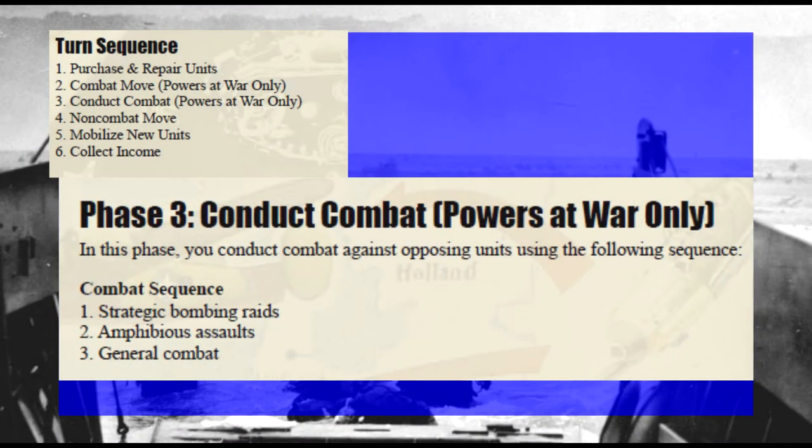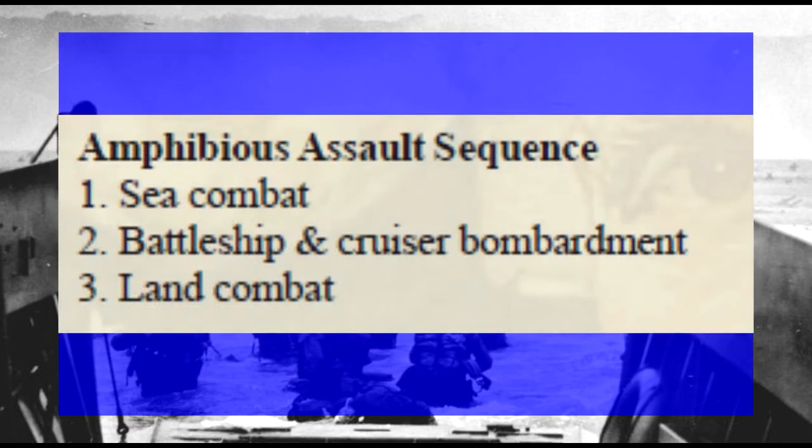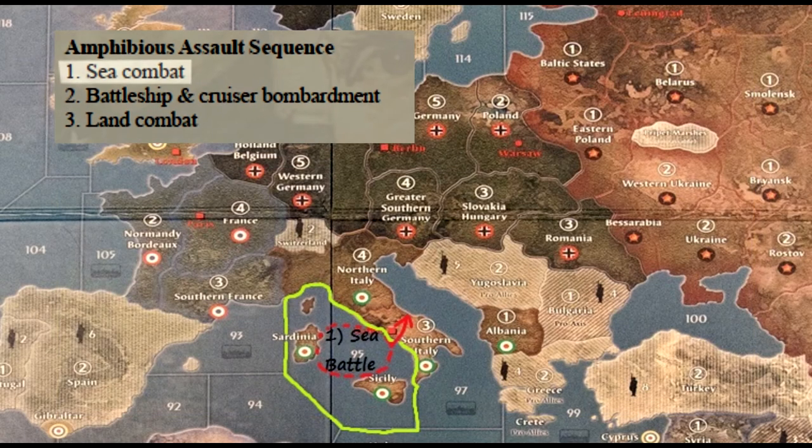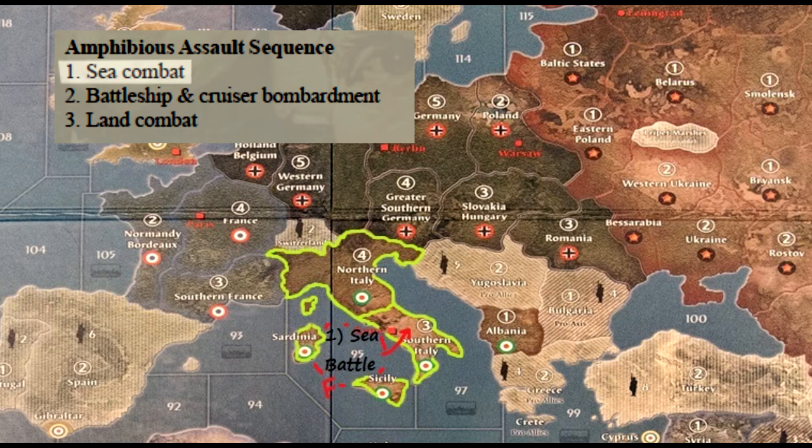Amphibious Assaults are a part of the conduct combat phase, after strategic bombing and before general combat. The assault sequence is: sea combat, followed by battleship and cruiser bombardment, followed by land combat. If there are defending surface warships, a battle is conducted until all ships of either side are gone. The attacker can choose to retreat, but no further phases will commence. Air units from defending land tiles adjacent can also join in the battle.